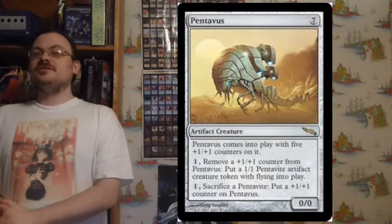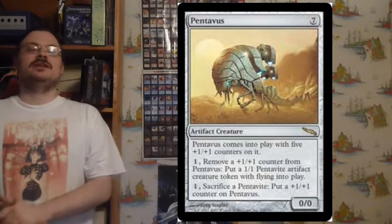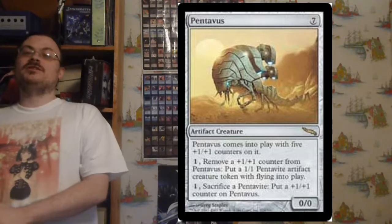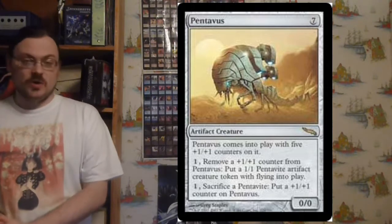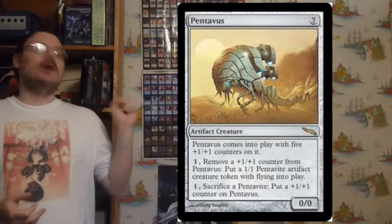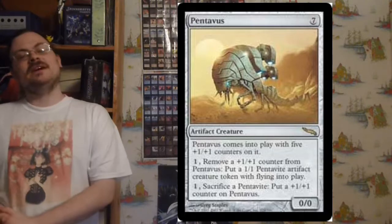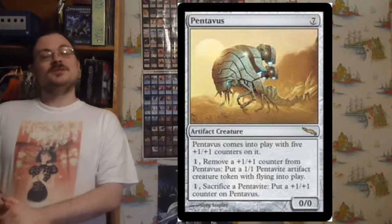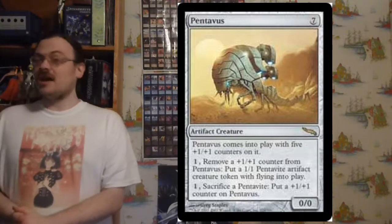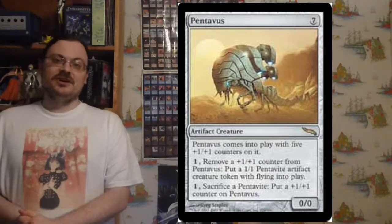Pentavus: a 0/0 that comes into play with five +1/+1 counters on it. For one colorless you can remove a +1/+1 counter to put a 1/1 Flying Pentavite token into play, or for one colorless you can sacrifice a Pentavite token to put a +1/+1 counter back on Pentavus. Basically you can split it into a lot of little creatures or keep it as one big creature — your choice.